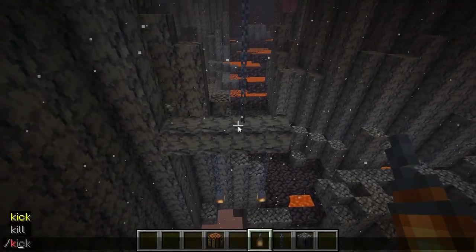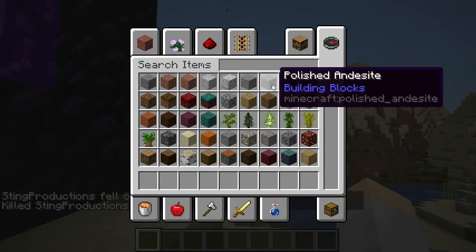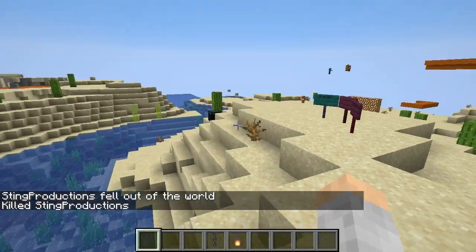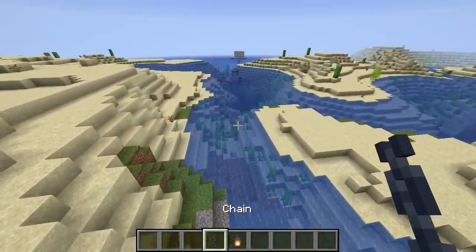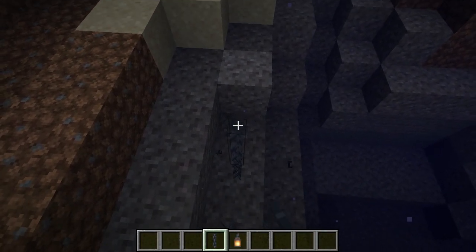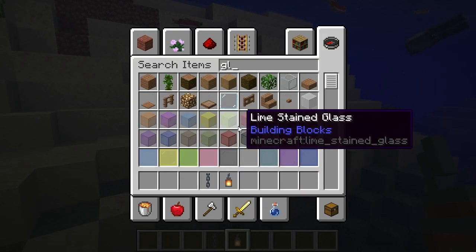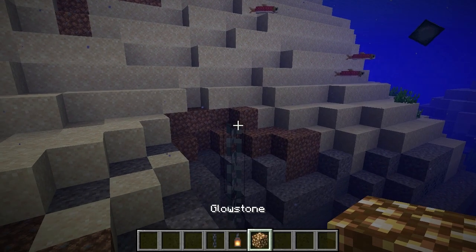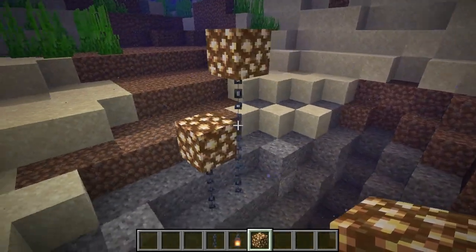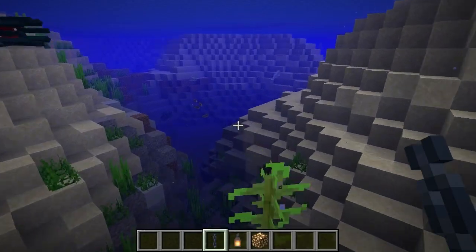I'm going to show you something else — I need to get myself to water. Coming to the ocean area, I'll put chains down here. That doesn't look as cool with that block; you'd probably want to use glowstone. There we go — see, it looks like it's floating and coming up with the chains. Isn't that cool?